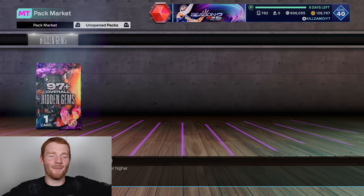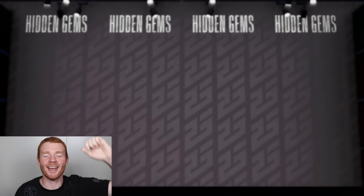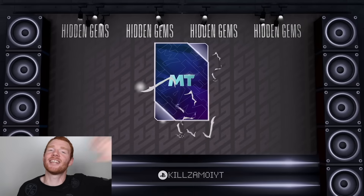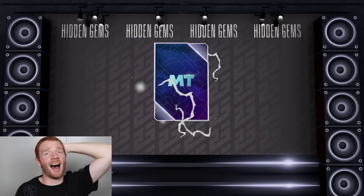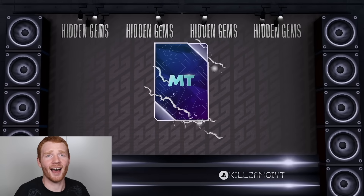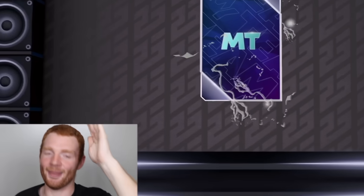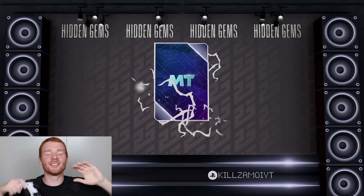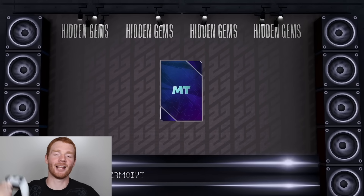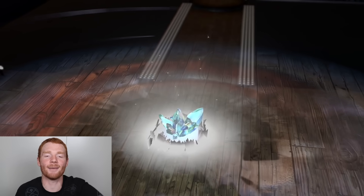Smash that like button because your likes always give me luck, and I'm going to need it for this pack. It's time, I'm nervous. We're going to see the Galaxy Opal animation, which is going to be beautiful. Three, two, one — bam. Just like that, we get our Galaxy Opal. I just need this to be a good one — please be a player that makes it to my starting lineup. Ladies and gentlemen, it's time. We need a bass drop because this is absolutely massive. Three, two, one — bam. Let's flip it. Let's see what Galaxy Opal we're getting for spending 1.7 million MT.